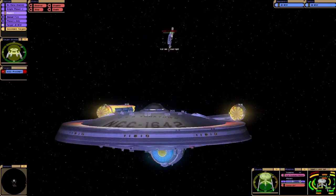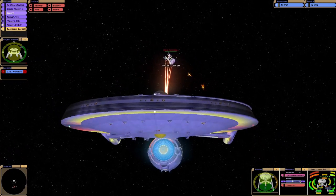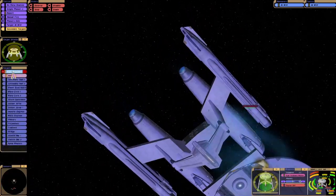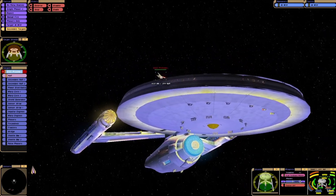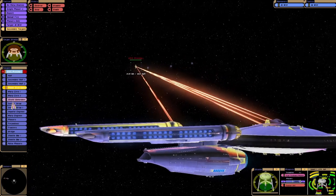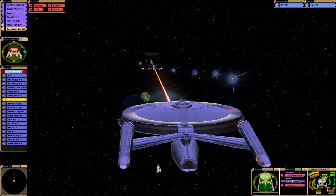We've got aft photons. We need to get the... there we go. Look at that — two warp cores. Which one do you go for first? Power distribution? Where's the shield generator? Or has it got more than one of those as well? Pull up.